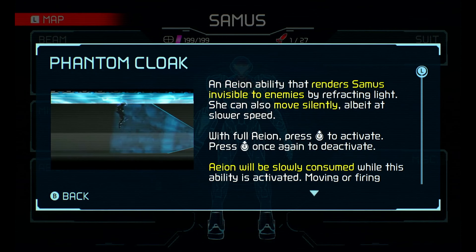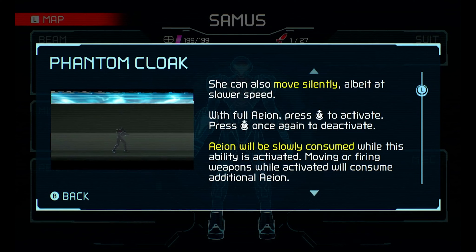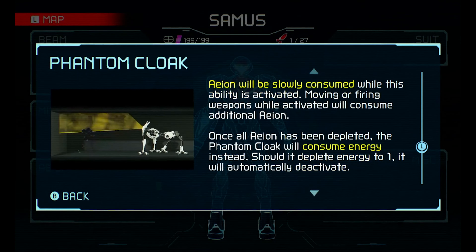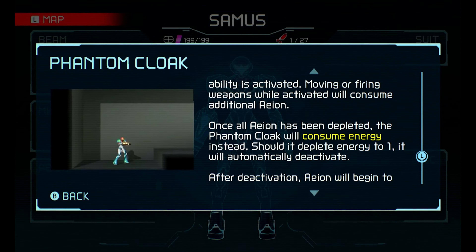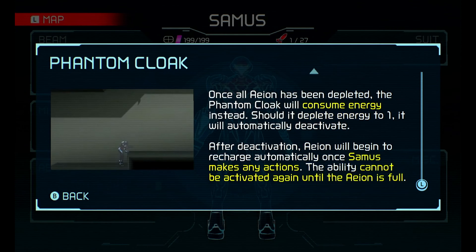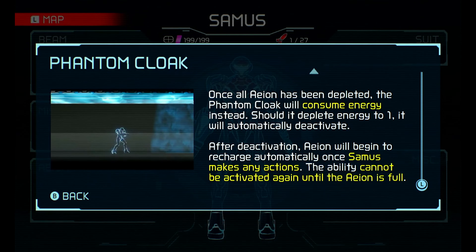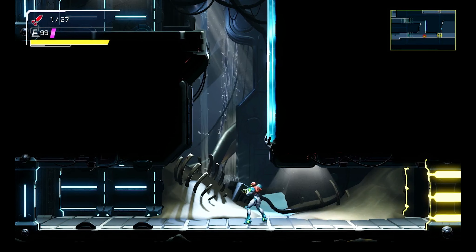With full Aeon, press the right stick to activate and press the right stick once again to deactivate. Aeon will be slowly consumed while this ability is activated. Moving or firing weapons while activated will consume additional Aeon. Once all Aeon has been depleted, the Phantom Cloak will consume energy instead. Should it deplete energy to 1, it will automatically deactivate. After deactivation, Aeon will begin to recharge automatically when Samus makes any actions. The ability cannot be activated again until the Aeon is full. Now we have access to a new ability.